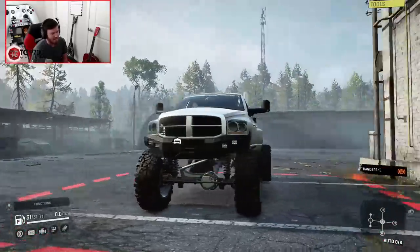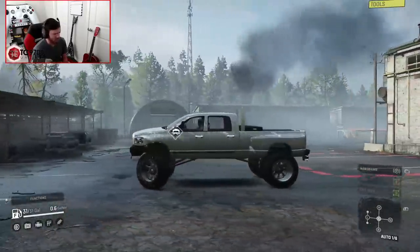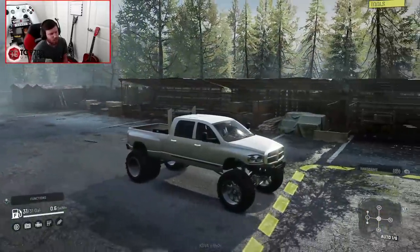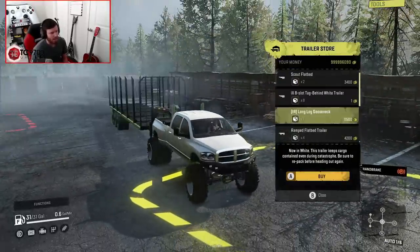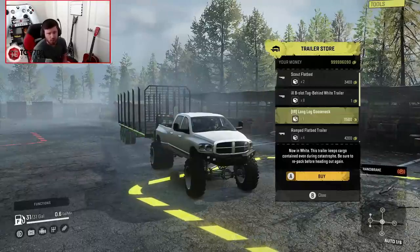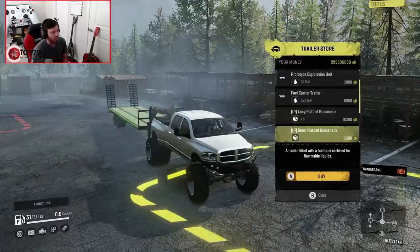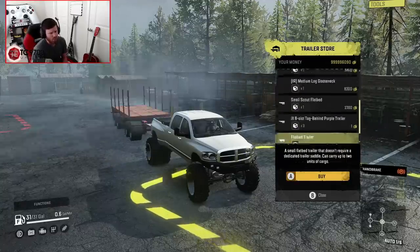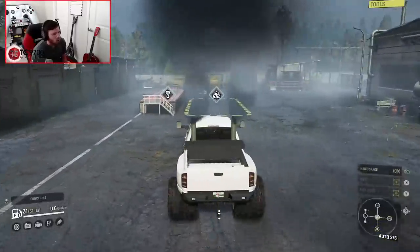My god, is it massive or what? That thing is nuts. I like the detail on the axles - granted we have seen these axles on a couple of other vehicles, but they're just really good-looking axles. Even though we're not on a towing setup right now, let's look at the trailer selection. You've got your Scout flatbed, your 8-slot tag-behind, your long gooseneck - actually the long log gooseneck, because Red's gooseneck pack now includes logging trailers. Plus standard long and short goosenecks in standard and lifted configurations, the IX trailers, and really a whole host of trailers. You could play any role you want with this truck.